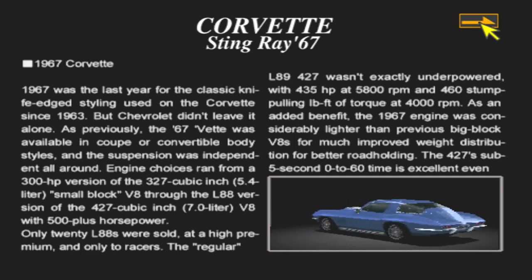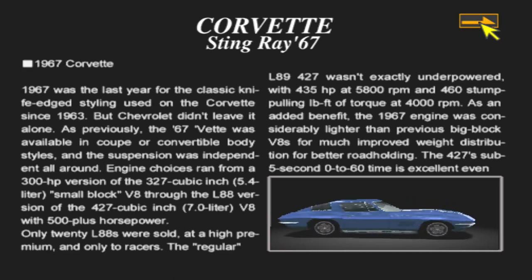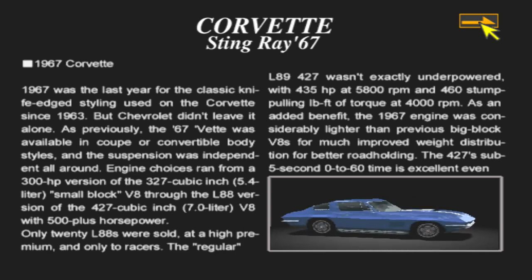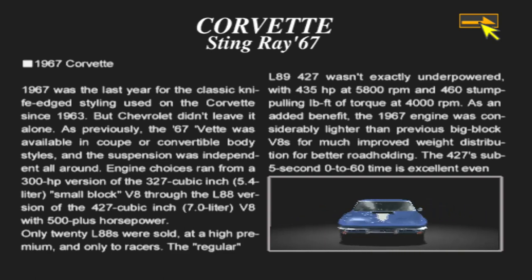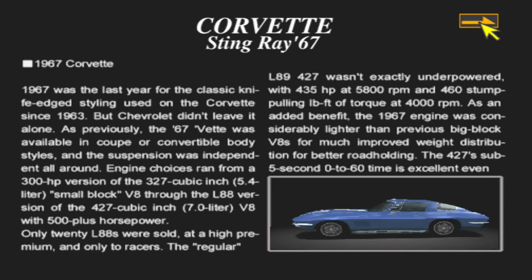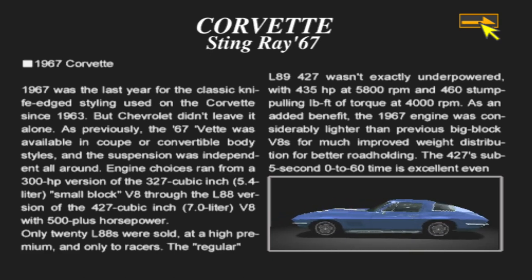It was available in coupe and convertible body styles and the suspension was independent all around. Engine choices ran from 300 horsepower versions of the 327 cubic inch small block V8 through the L88 version of the 427 cubic inch 7-liter V8 with 500-plus horsepower. Only 20 L88s were sold at a high premium and only to racers. The regular L89 427 wasn't exactly underpowered with 435 horsepower at 5,800 RPMs and 460 pound-feet of torque at 4,000 RPMs.